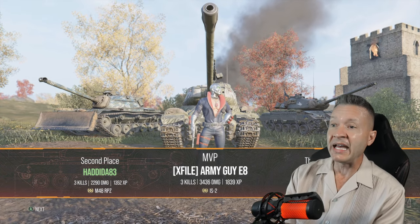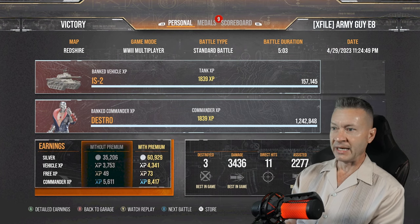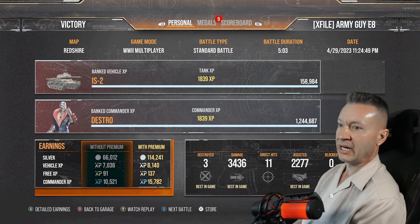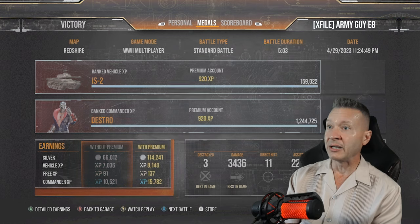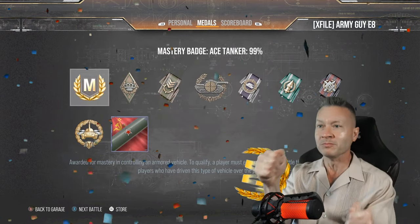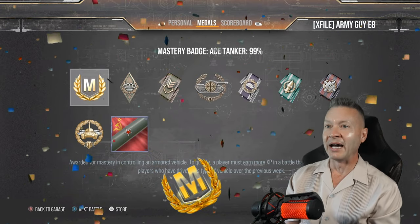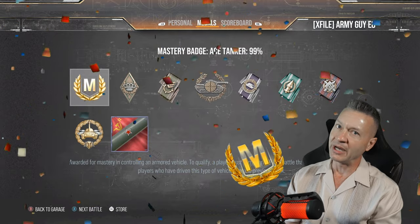We get MVP with 1,839 XP — very nice. Man, that's a tough tank to play. We got nine medals and — yes — we got the Ace Tanker! Good battle. Tough tank to play, but that was a good battle. I'll take it.